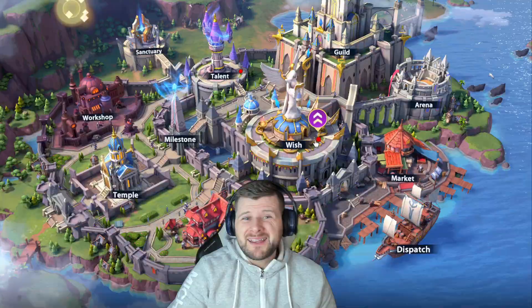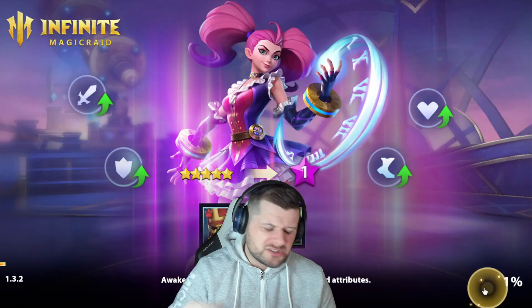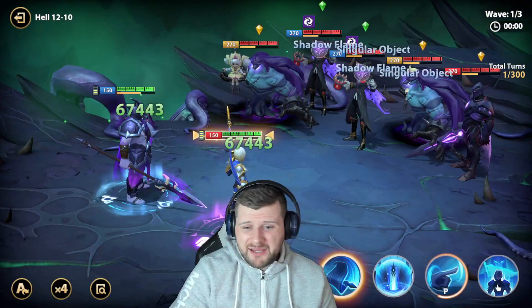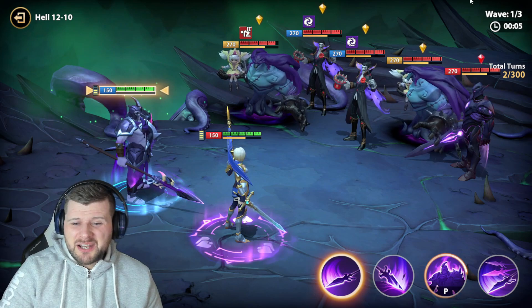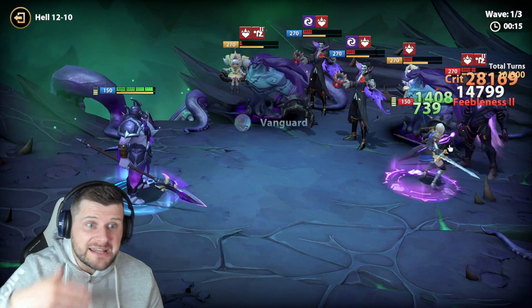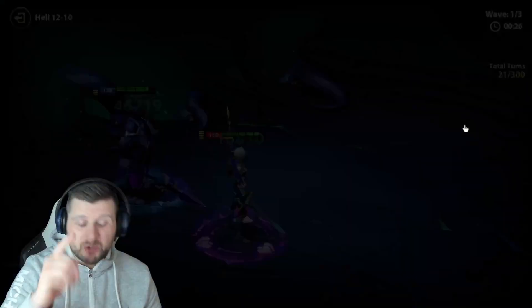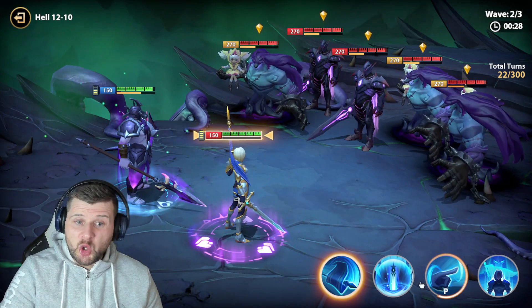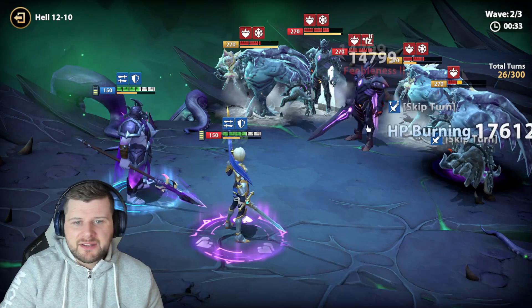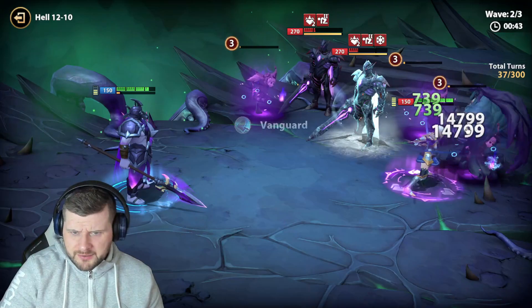Let's do a campaign showcase with Quinlan alongside Katherine. He nukes down the wave — we see freezes and health burns applied. He is a bit squishy due to lower defense. On the counter-attack wave, he freezes and health burns and it's game over for enemies on their next turn. They don't really get to move, meaning we're safe.